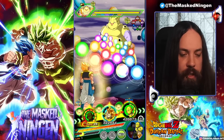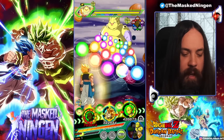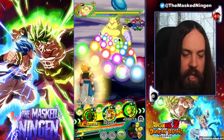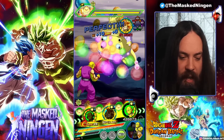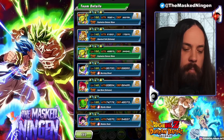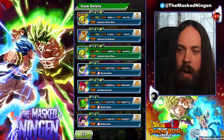I thought it'd be good to do the Janemba stage, because it kind of has the Janemba versus Gogeta vibes. Plus I did want to bring God Goku, because he's a really good link partner for this Gogeta. And obviously we have to be fighting a movie boss or a pure Saiyan. A lot of the times I like to do these initial showcases in the Shadow Dragons Red Zone stage, but I always forget and bring God Goku anyway and then he gets absolutely destroyed. So I thought we'd jump in and do the Janemba one.